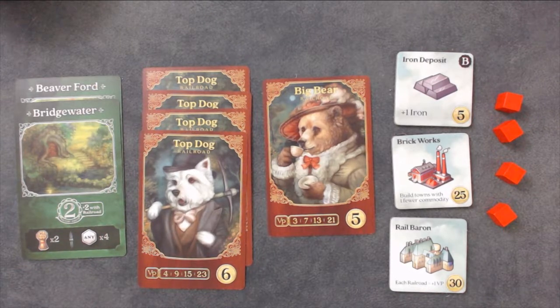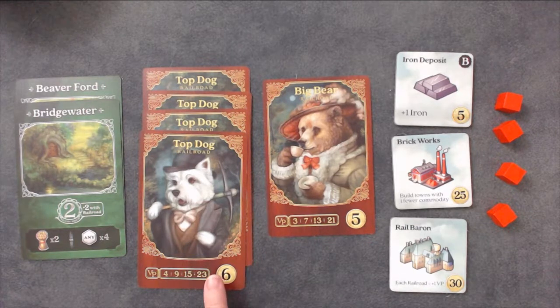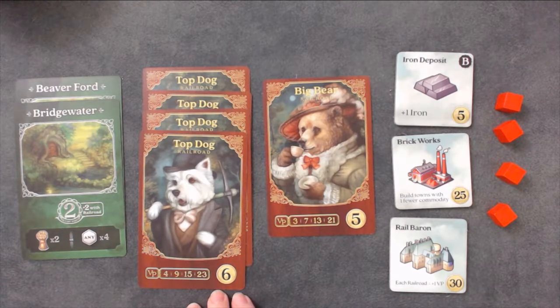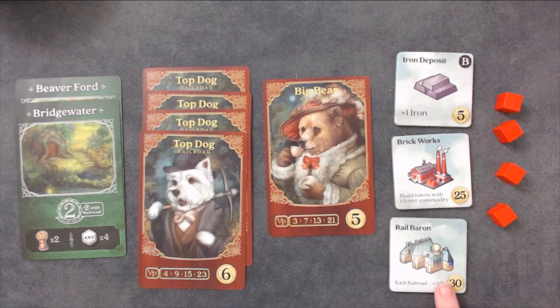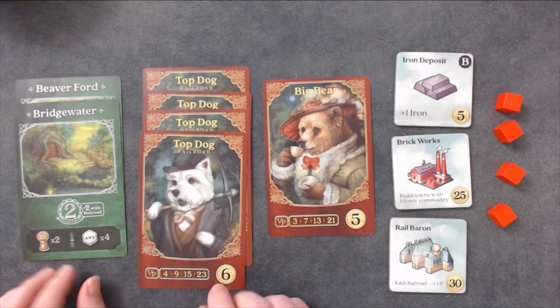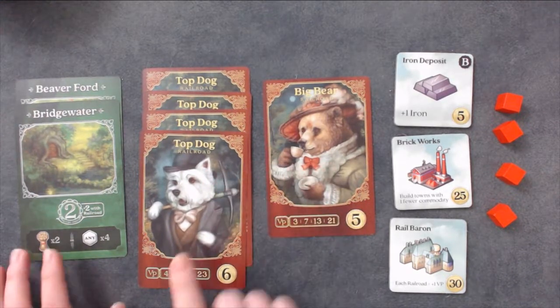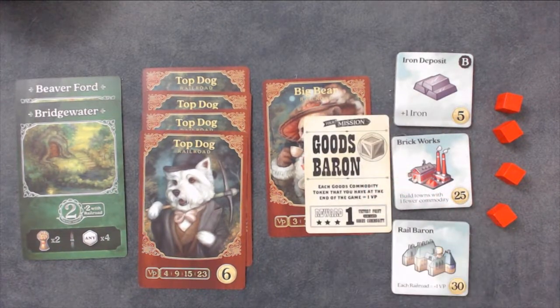Railroad cards earn points in sets. For example, I have one big bear railroad and four top dog railroad cards. My big bear will be worth 3 points total. My top dog railroad will be worth 23 points total because I collected all 4 of the cards. Each building that you own is worth 1 victory point. Each town and railroad pair that you own is worth 2 points. For example, I have 2 town cards and 5 railroad cards. This gives me 2 pairs and a total of 4 points. If you have the mission cards, don't forget to add those in now as well. Whoever has the most points wins! In the case of a tie, the player with the most money is the winner.